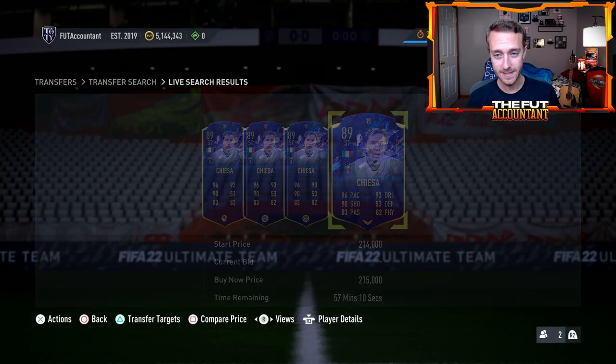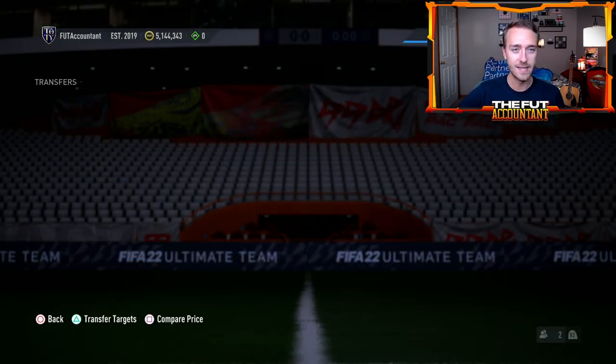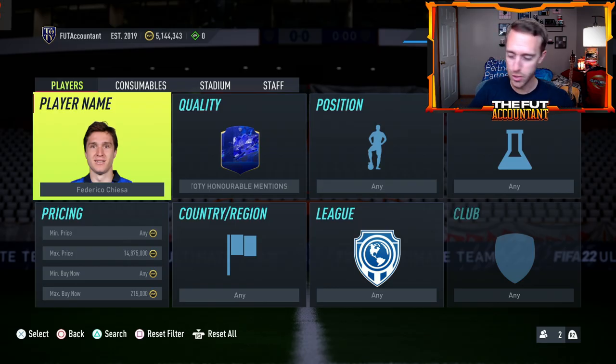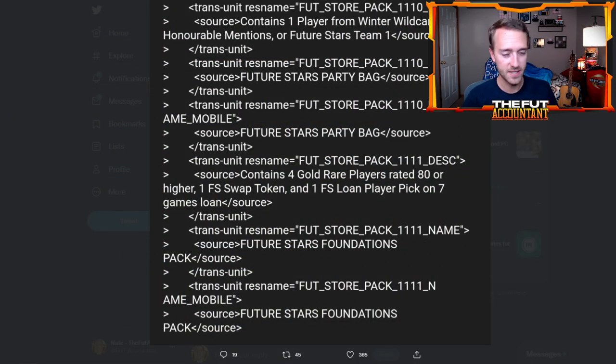I think it is going to be today — that's my prediction. We got the prediction right yesterday with the mid-prime icon pack, so we'll hold tight and guess it's going to be today. That's a big SBC — everybody loves these Party Bags, and we see this type of SBC impact the market so much. Even yesterday with the Future Stars reunion player pick, it was the same scenario: people panic sold cards, they rebounded back, then the market lost coins because fodder went up. To summarize: I think this Future Stars Party Bag is going to cost around 100,000 coins, maybe a little more or less, and it is going to make fodder go up and cause more panic selling on Wednesday or Thursday.